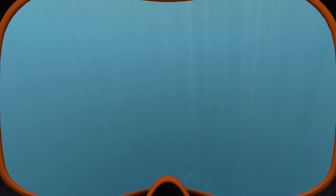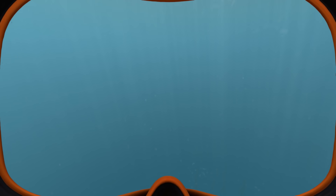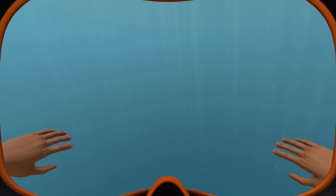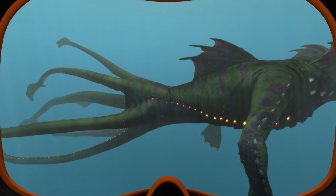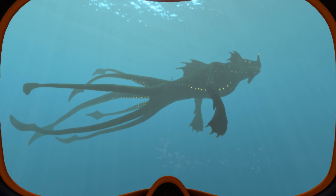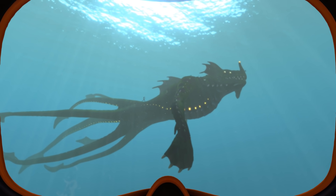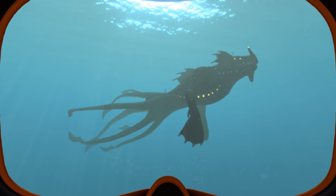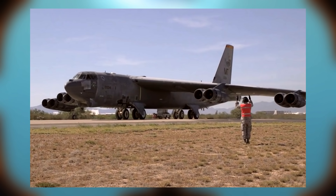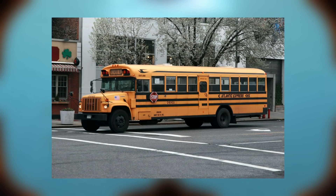Next up is the Sea Dragon Leviathan, which is actually longer than the adult Ghost Leviathan. You can just about see Riley in the middle of the Sea Dragon. It measures 112 meters long — about the same height as the Christ the King statue in Portugal at 112 meters — and about the length of two Boeing B-52 Stratofortress bombers, which are absolutely massive. In terms of school buses that's about eight and a half.